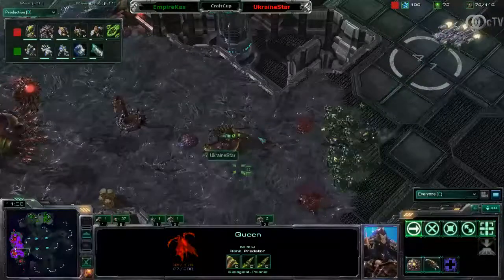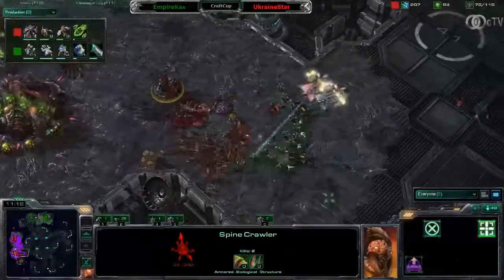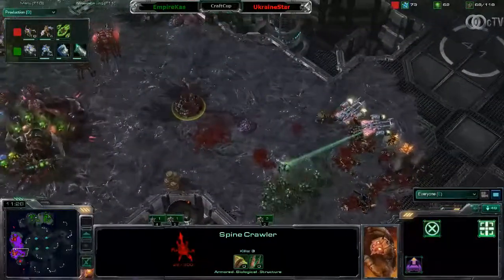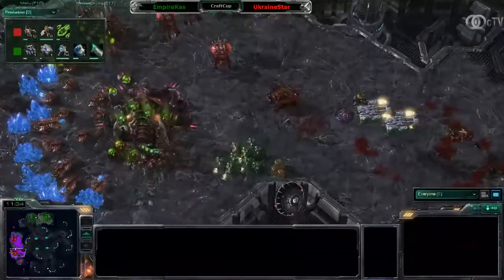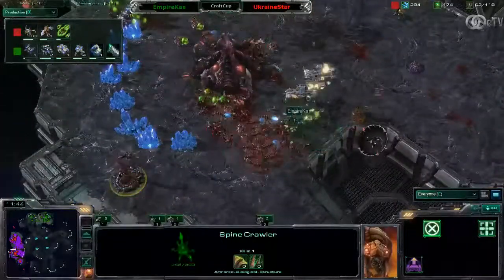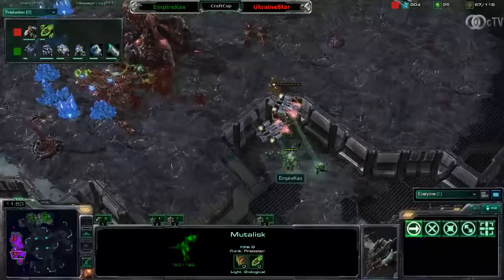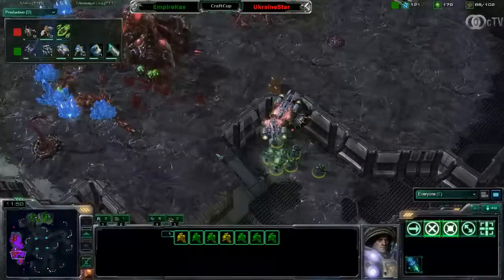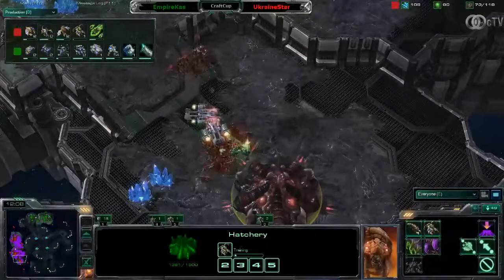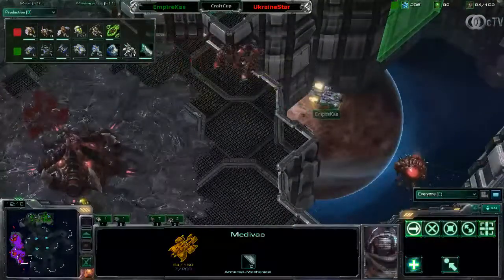The queen needs to run away or it will go down — and it looks like the queen will go down. The Spine Crawler is under attack right away and I'm not really sure if the decision by Ukraine Star to go for the Mutalisks instead of Banelings or Roaches at least for the beginning of the game was a wise one, because now he loses his second queen. The Spine Crawler in the back can deal some damage, another Mutalisk is out but there are enough drones and Zerglings for the moment to repel those forces.